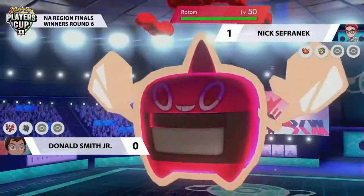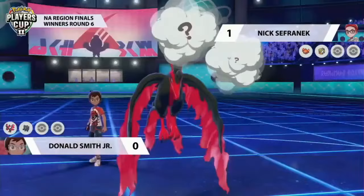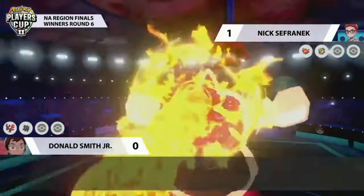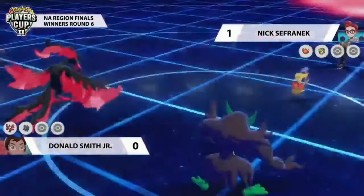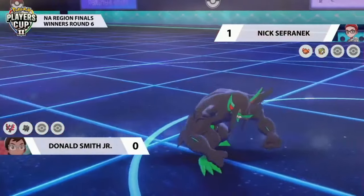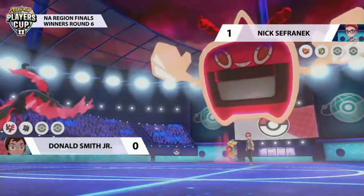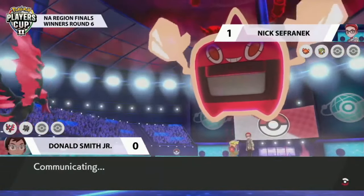Nick does almost the exact same thing turn by turn as game one — going for the Dynamax on Rotom. No Dynamax coming from Donald; instead going for another Nasty Plot on Moltres, really trying to boost its special attack so that when it attacks it picks up the KO. Rotom targets the Grimsnarl going for Max Flare, picking up the KO easily thanks to the Nasty Plot boost and setting the sun. Those Max Flares will deal even more damage next turn. But Comfey goes for Trick Room.